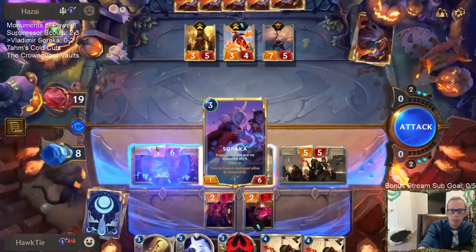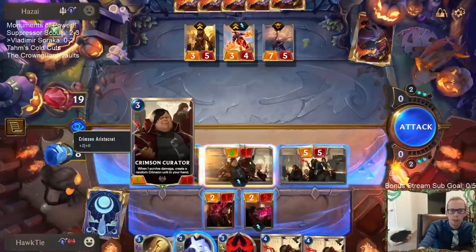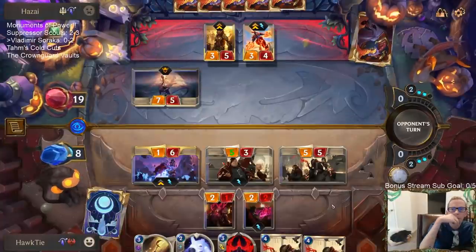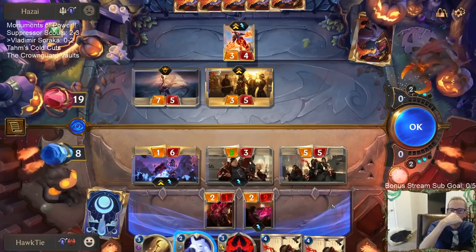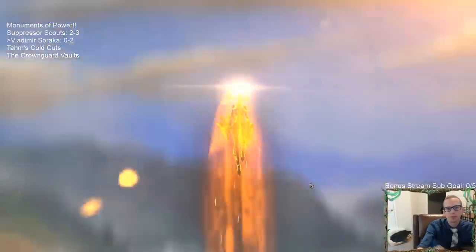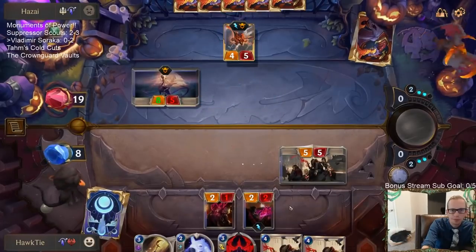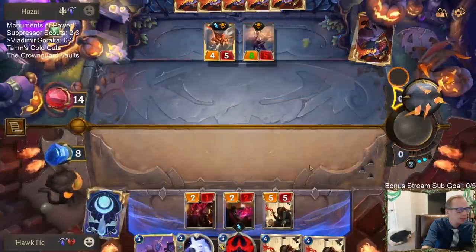They can have the 7/5 kill my Soraka. But then this thing's a 5/3. So if they want to kill my Crimson Curator, they have to block with a Champion. I guess that's worth it. I don't know — that could have just been a really bad decision. I wish Culling Strike would have worked on the Shyvana.